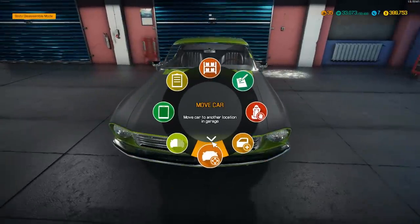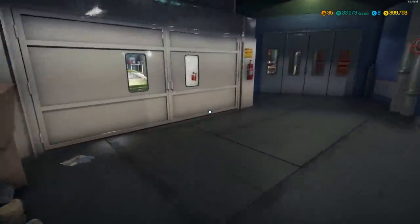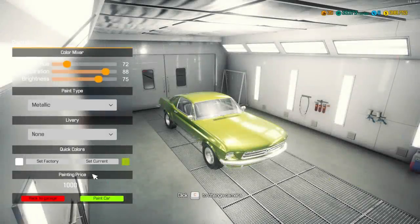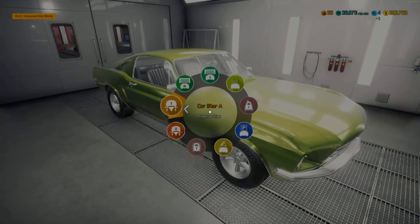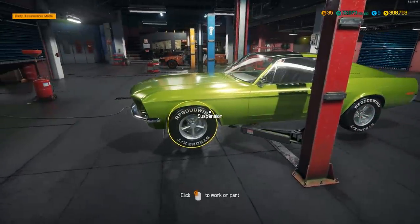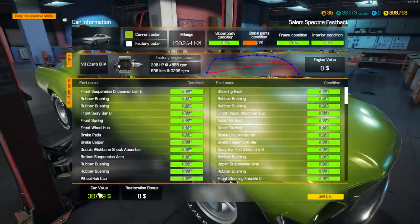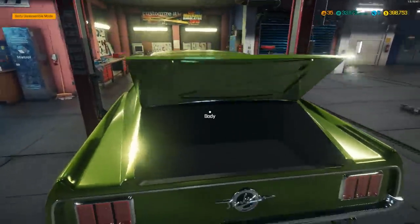Let's move this thing over to the paint shop and paint her up. Now that we've got all the body panels, we're definitely ready to paint. Let's set color - give me that original green. That color is so amazing. Put her back on the lift - now that we're done with exterior, interior, and paint. Look at this car, it looks so nice. Beautiful. Let's check on the value - $38,000, and I think I've spent about $10,000. Not bad at all.